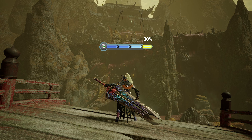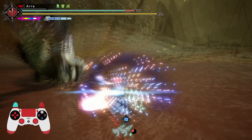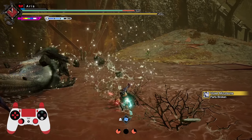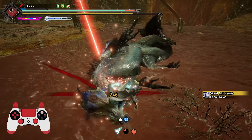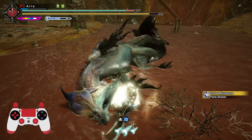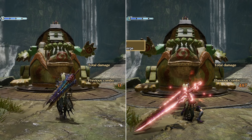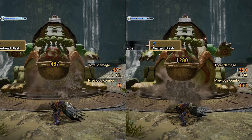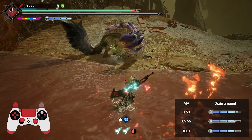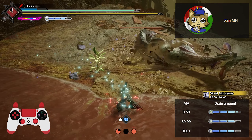With Vulcanus' return, we can find Frostcraft on its armor. To be exact, it's on the chest, arms, and waist. There are three levels for this skill, and each level gives you an additional Frostcraft bar. The third level extends it with two bars. Frostcraft has four segments: the first one has no damage increase, the next one gives 5% damage, and the last two give 20% and 30% respectively.